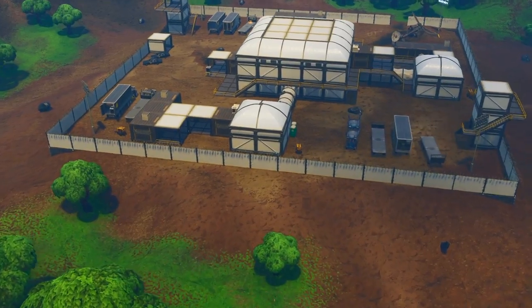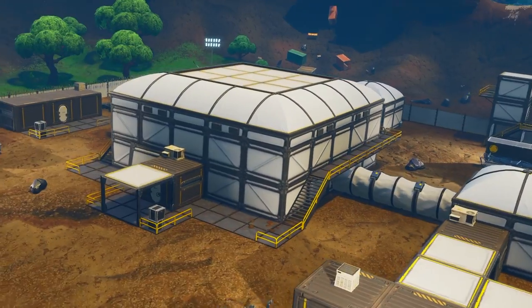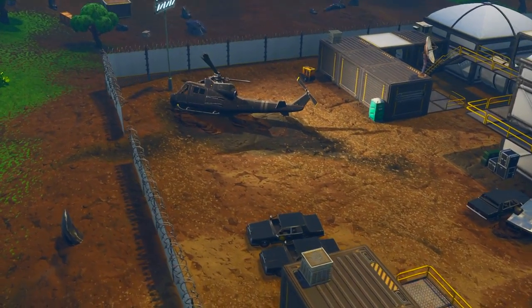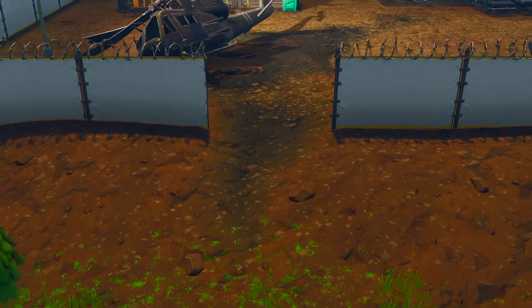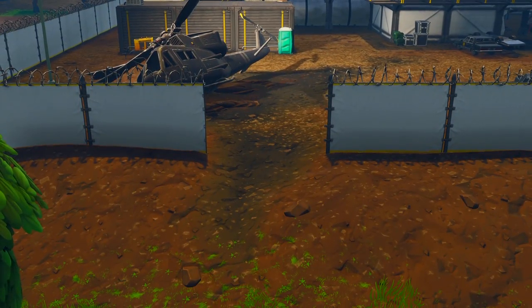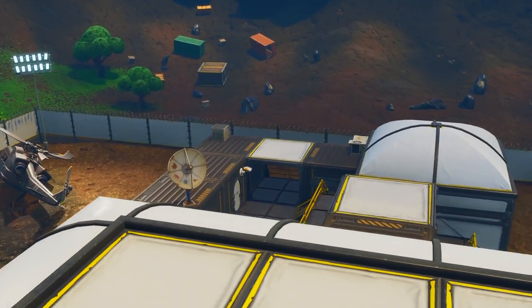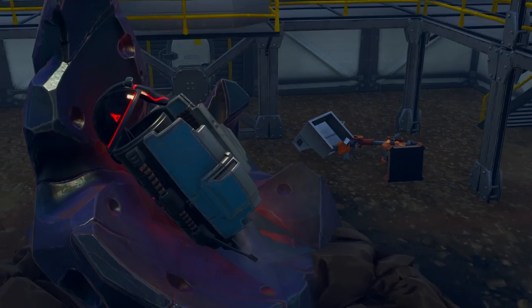At the start of the season we saw the meteor, and we saw all these police-type people all around it, surrounding it, trying to protect it and see what's going on. We had a crashed helicopter. This helicopter before was not crashed and this gate was not opened. It looks like there's track markings — I think something happened in the last few weeks. If you come in here, you can see inside the meteor there was actually a capsule.